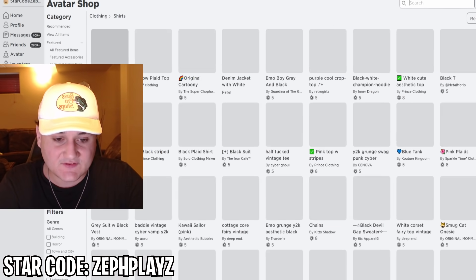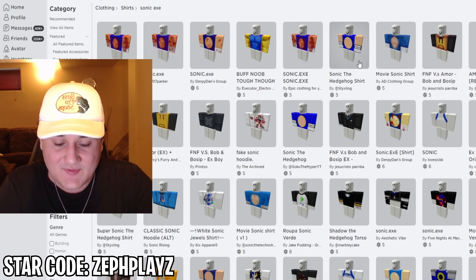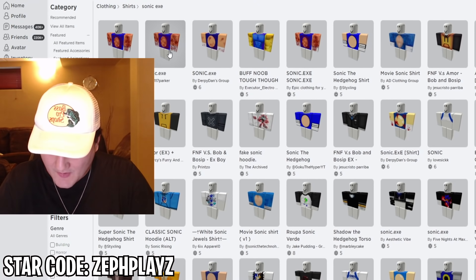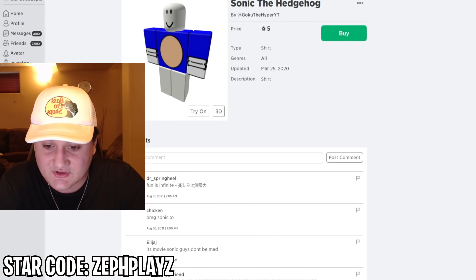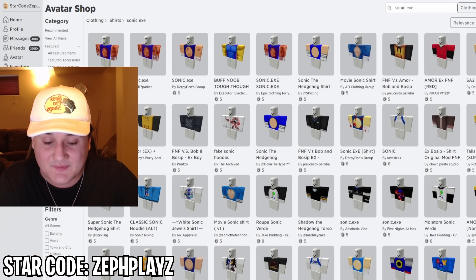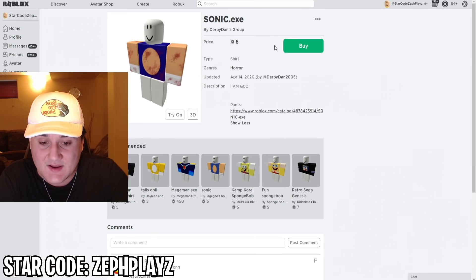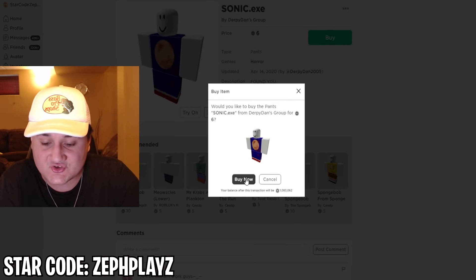Let's go to clothing and shirts and type in Sonic EXE. We get quite a few different options. We don't really need the one with all the red marks — I'll say the red spots or red paint — but we do have some Sonic the Hedgehog shirts that look pretty good. This one kind of looks like the Sonic EXE version since it has just a little bit of red marks on it. It also has matching pants, so let's go ahead and buy both the shirt and the pants.